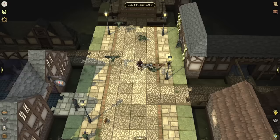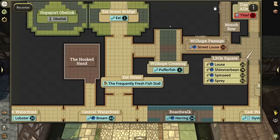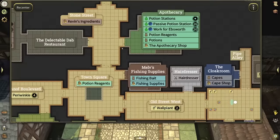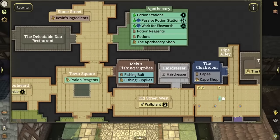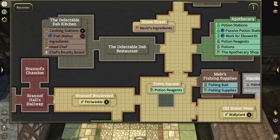One more thing: if you have questions on what makes what, you can go into the kitchen or the alchemist and see the recipe book. It will tell you exactly what ingredients you need, how much you need, and where to interact. It's a very simple explanation of how to make what you want. That's at the apothecary and the cook or chef kitchen — go to the recipe book to see exactly what you need to do.